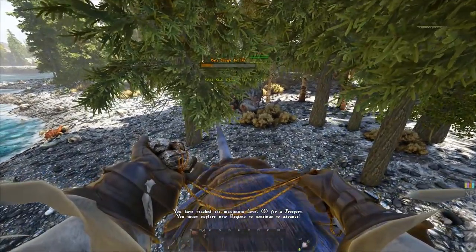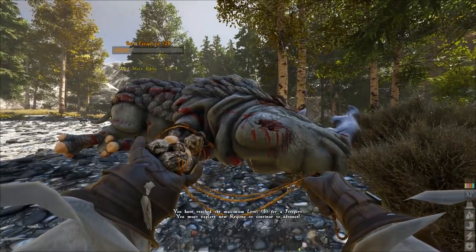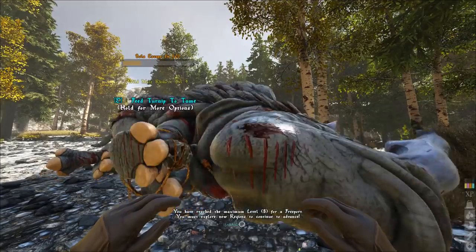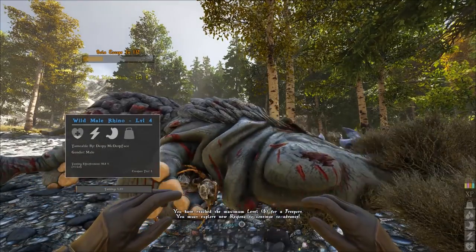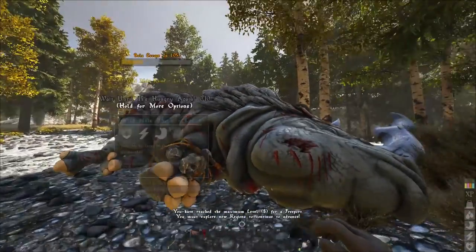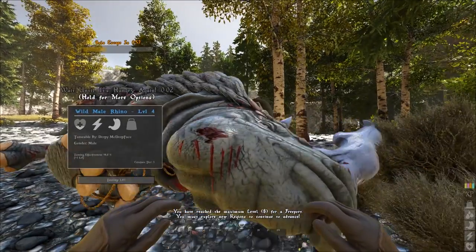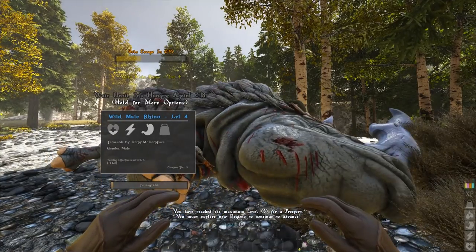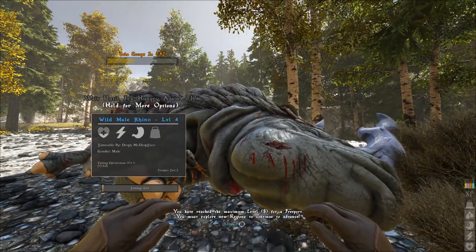Now it's downed and basically under a torpor-like effect, similar to ARK. You'll see the bola escape timer — one minute and 30 seconds — so make sure to have a bunch of bolas ready. You need to feed it turnips, which is what they love. At level four you get about 1.3% taming progress per turnip, so it's going to take a while. You wait until it's hungry again roughly every 22 seconds and feed it again.